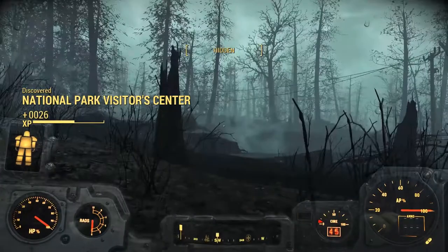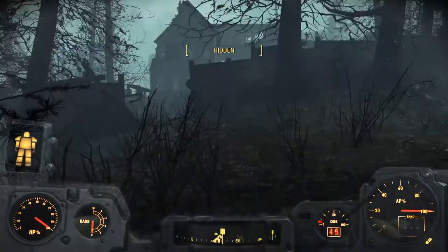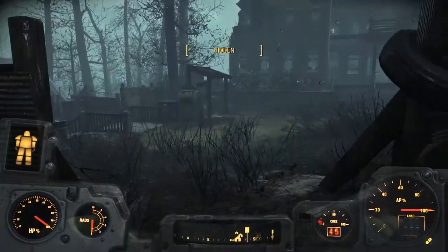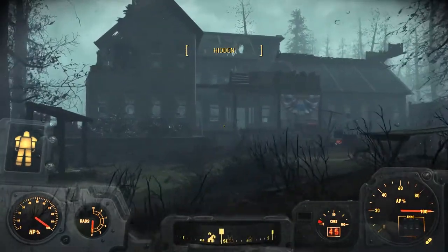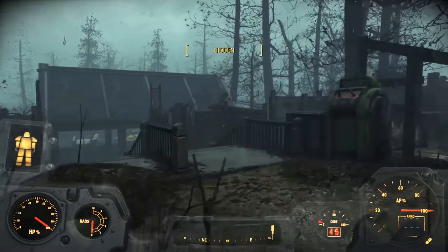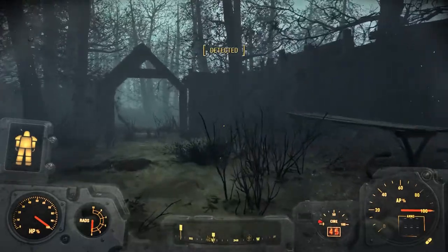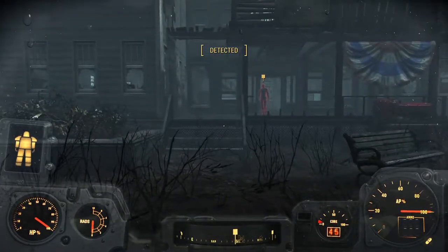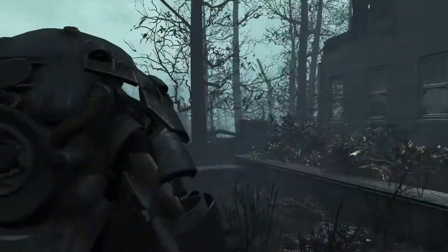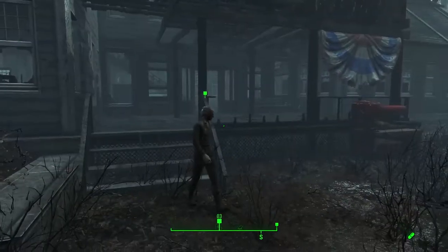Here is the National Park Visitor Center. Its fog condensers are still working - that's probably a good sign. Let's go in here then. There's a fairly big building - that looks kind of cool. We'll take all that stuff that's in there. I mean, it might be Uncle Ken's - he's probably dead. Oh no, there's Uncle Ken! Hello - are you Uncle Ken? I'm probably going to need to do some speech checks to convince him to stop being such a silly man living out here on his own.